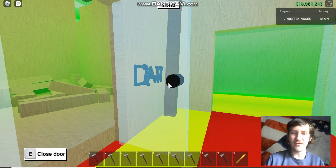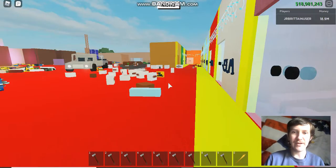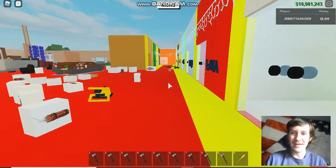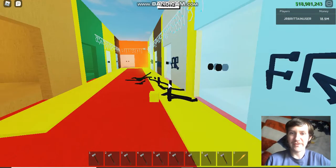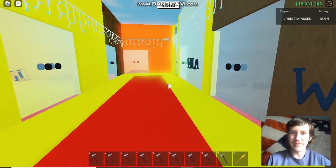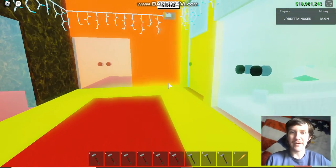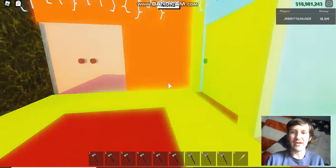There's oak wood storage by the way — oak, cherry tree, elm, lava, birch, frost fur, walnut, palm, then you got sinister, spook memorial, zombie, and goldwood.